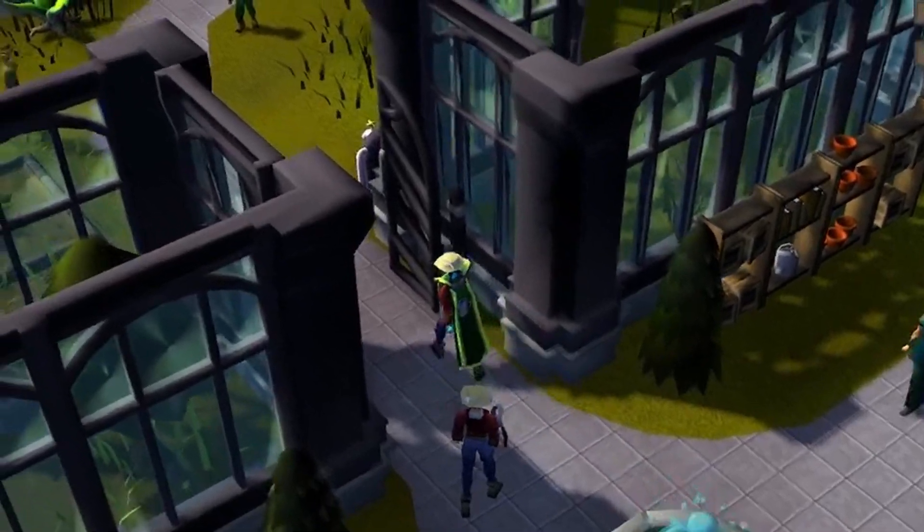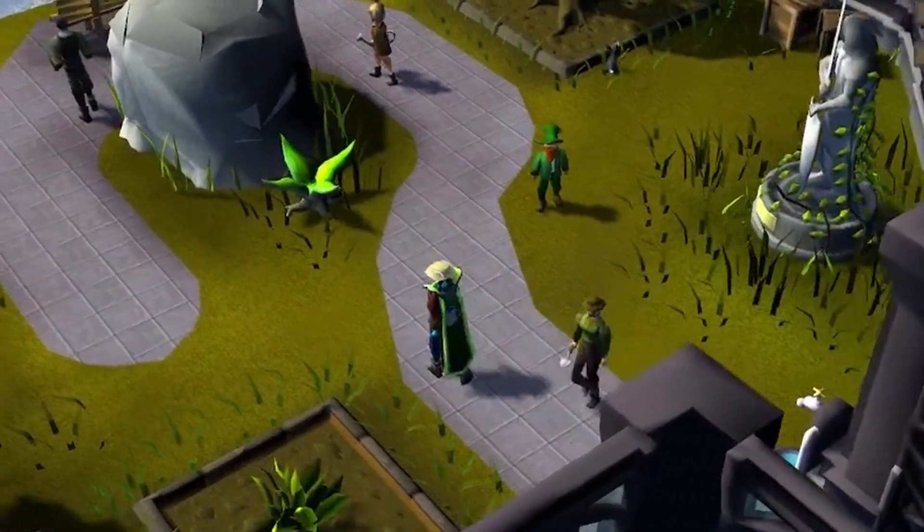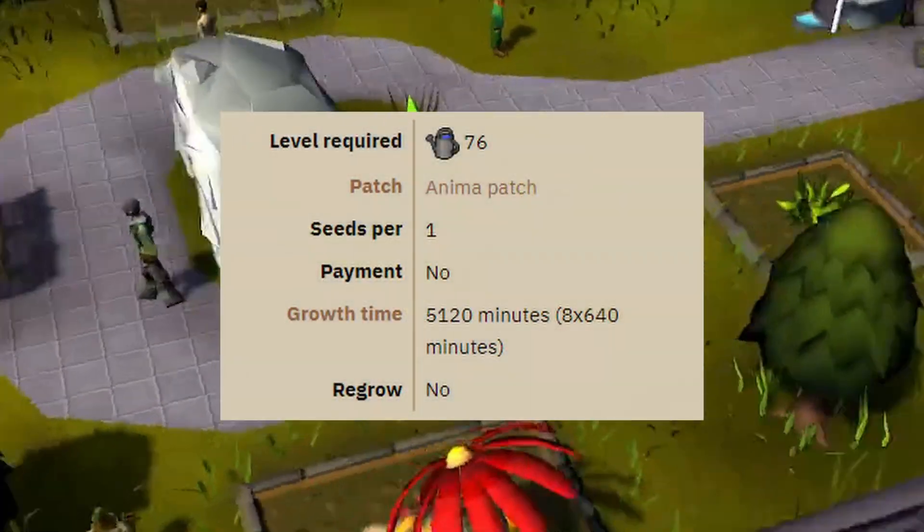Unlike most seeds, the Anima Seeds are essentially done as soon as they're planted, as their individual effects begin to work immediately and through every growth stage of the plant until it dies, about 3 and a half days later.